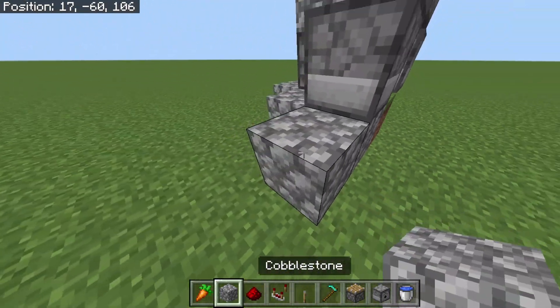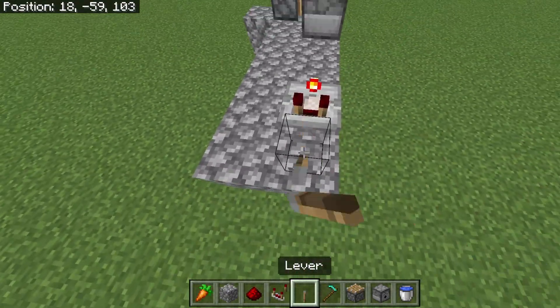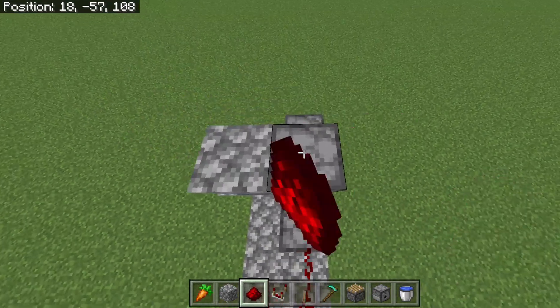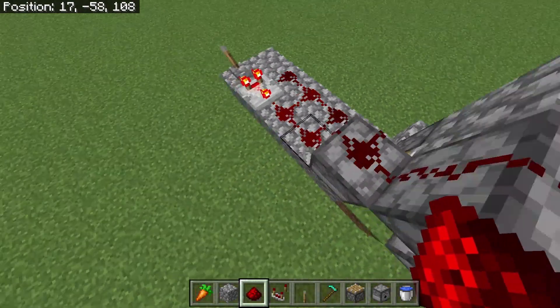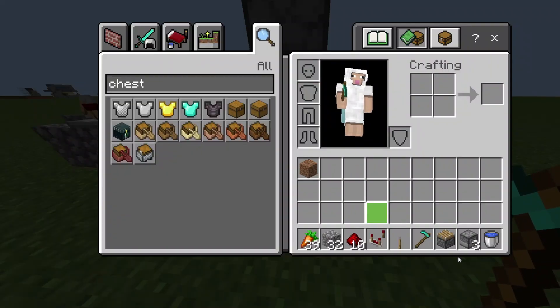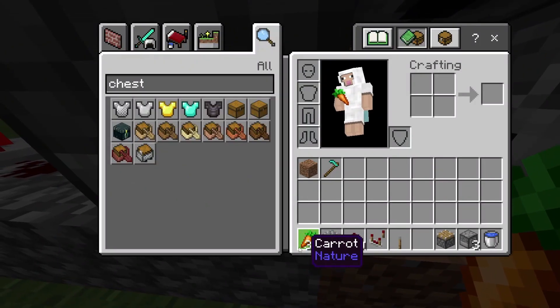And now, what you guys are gonna want to do is come over here. You should make a redstone clock. Now just come over here with it. As we want to till the ground, just till it.